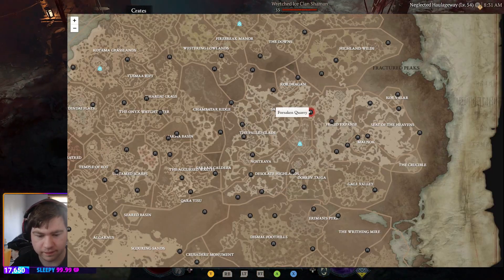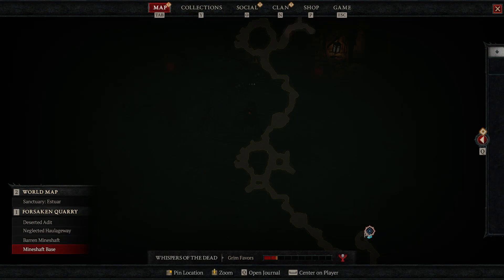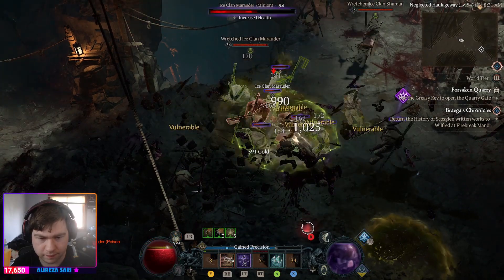Number 2 is Forsaken Hold. This one isn't bad, and I think it's probably one of the most slept on dungeons because it is so linear and a lot of mobs and elites will spawn.